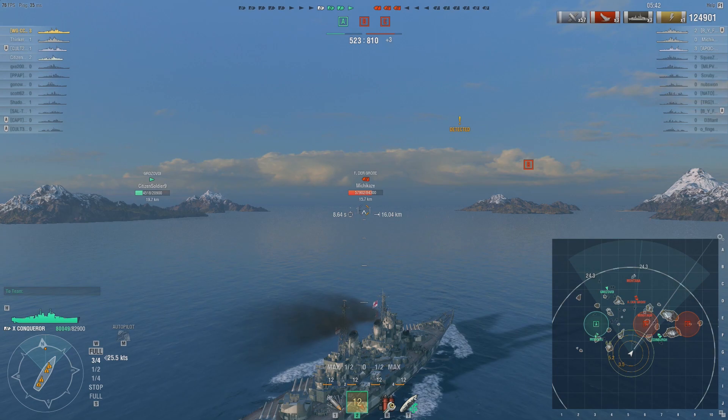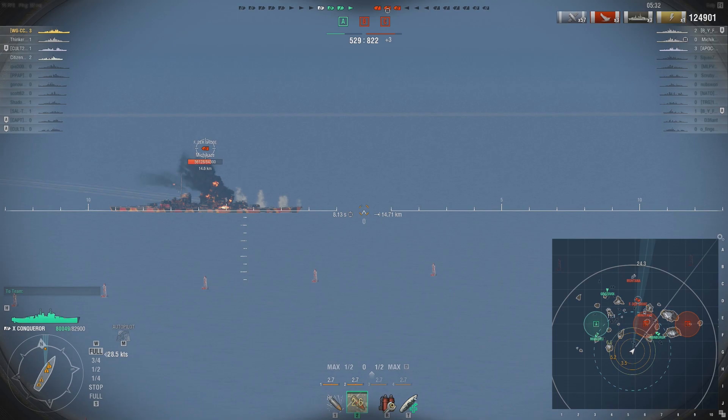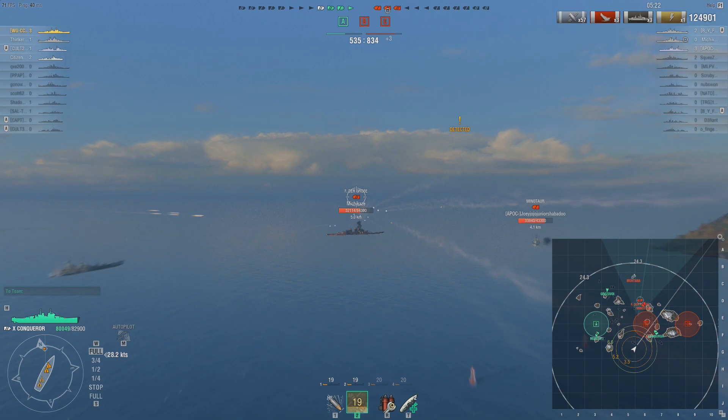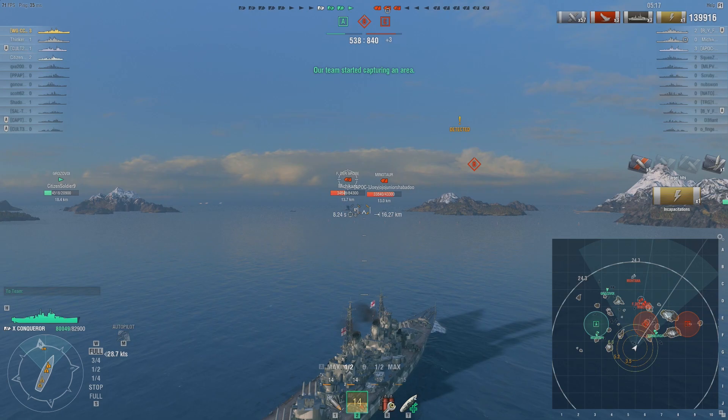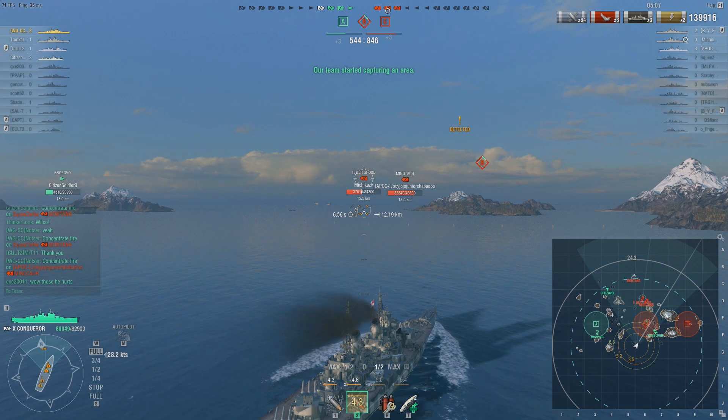Enemy Friedrich der Große is also coming forward and the enemy team is going to win this game if we don't do something. Edinburgh is going to make a play on B-point and I'm also heading to B-point. Don't fire at the waterline against Germans — fire up mid-hull. You will get basically the equivalent of citadel damage mid-hull; they just absorb so much damage otherwise. No different on the Conqueror than any other battleship — that's just Battleship 101.